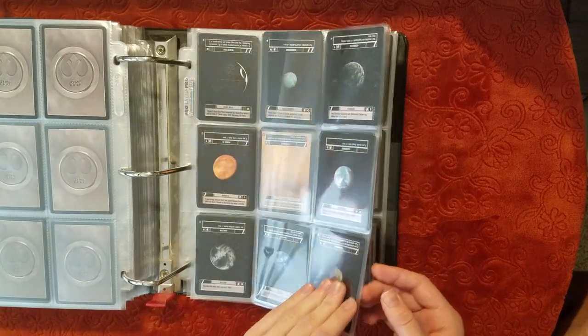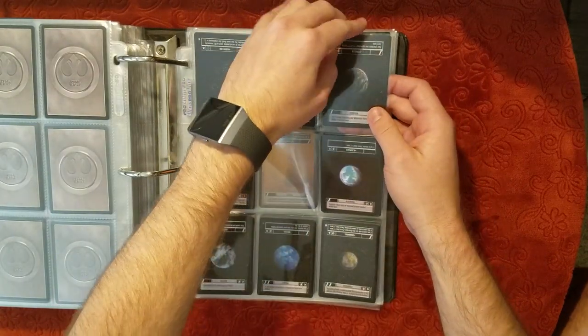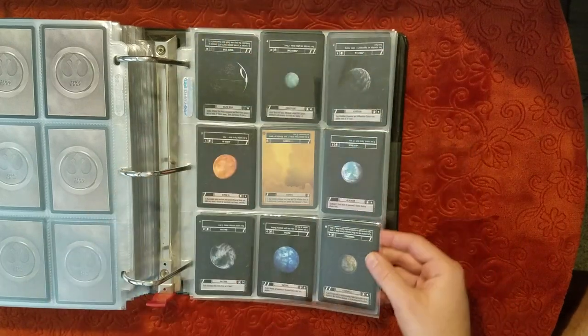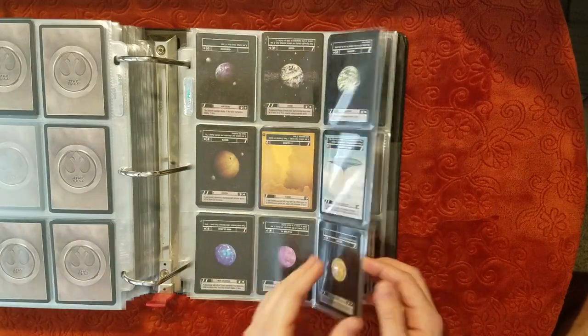A Corellia — nice. I'm always short on Corellia, especially now that they just came out with a virtual version of it. One copy, and it looks pretty good shape from what I saw when I took it halfway out.